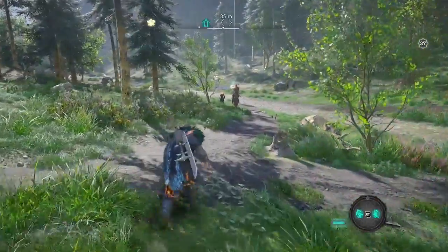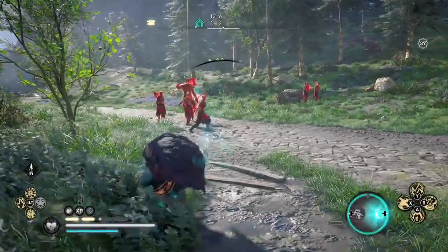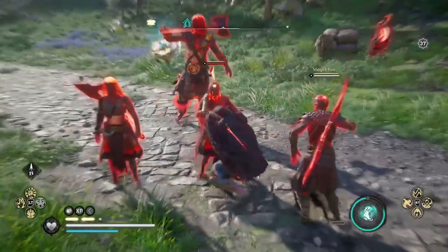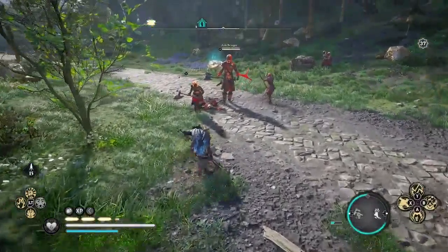Once you mark the wealth carrier, I like to use stealth to try to get as close as I can before making my attack, but you can kill these guards however you want. You can also just kill the one carrying wealth — since I was able to maintain stealth, I was able to assassinate him and get the platinum ingot immediately.